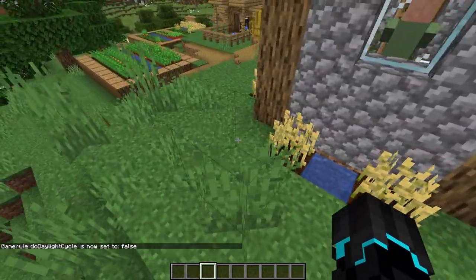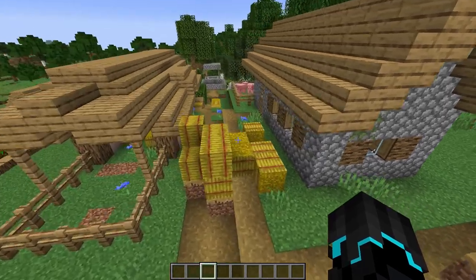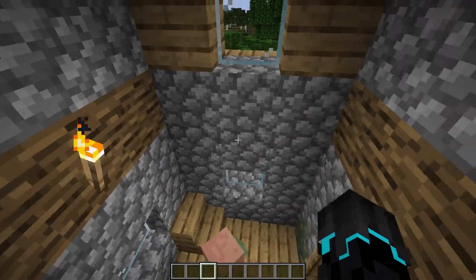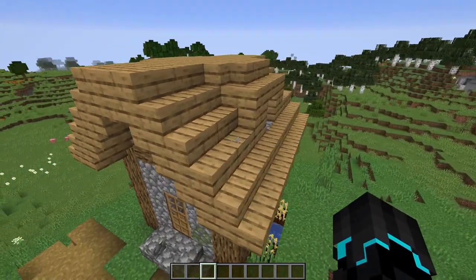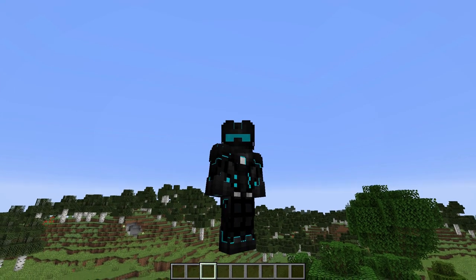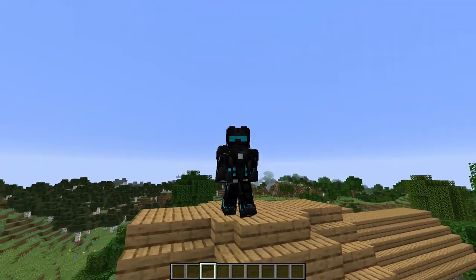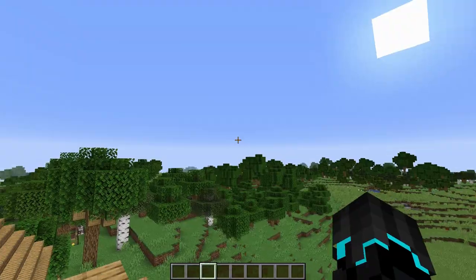Starting with this building here, we can see some weed outside of this small tower. There's some mossy cobblestone used in quite a few of the buildings, which is pretty cool. Inside we have a villager, a bed, some stairs, windows, and a torch. Looks really cool from the outside as well. They used the new jigsaw block to generate these structures, and I believe they also used it to generate the pillager outpost. They also added new structure files for the village.